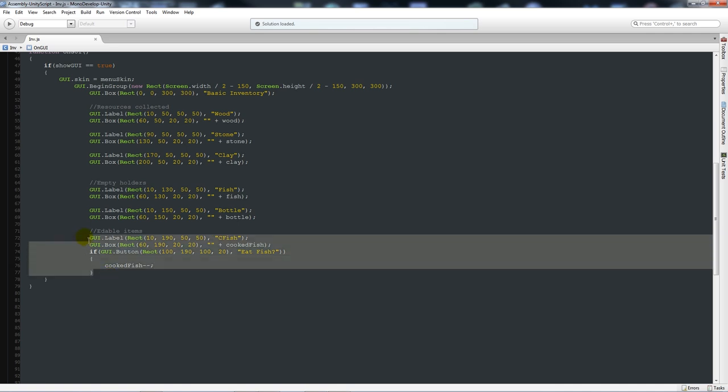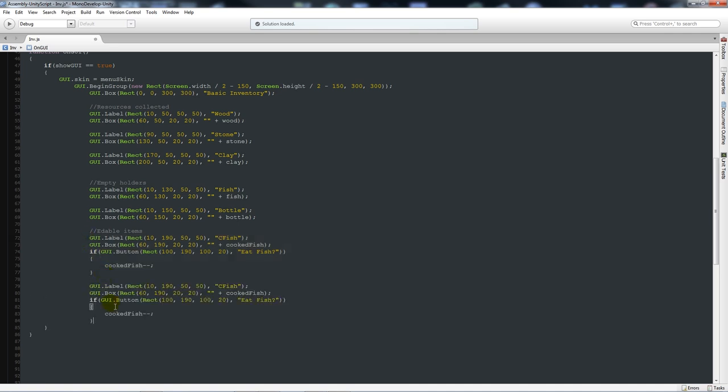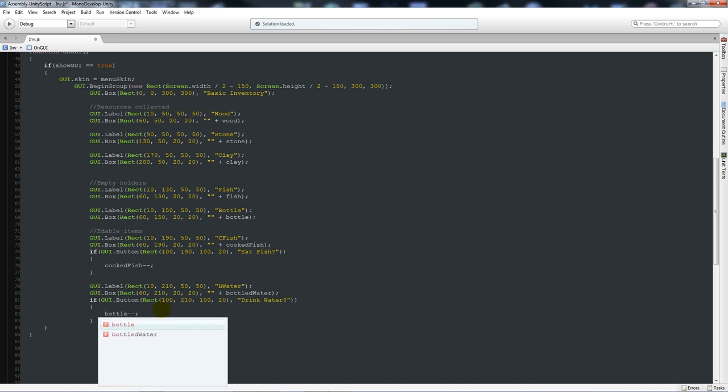Very similarly, we'll copy that section and paste it for bottled water. Label: 10 across, 210 down, 50 by 50, text 'B.Water' for bottled water. GUI box: 60 across, 210 down, 20 by 20, variable 'bottled_water'. Then a GUI button: 100 across, 210 down, with text 'Drink Water' - and inside: bottled_water-- with a semicolon.